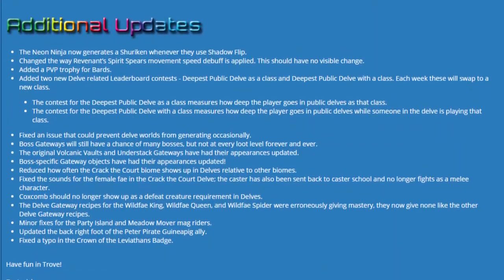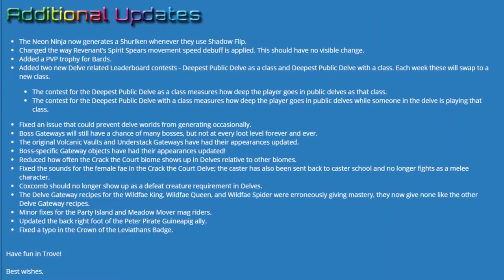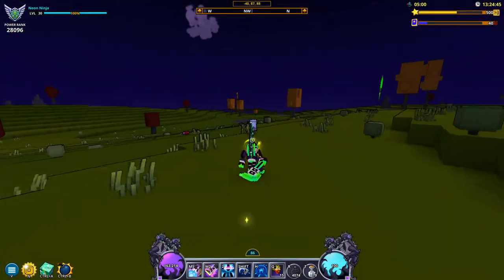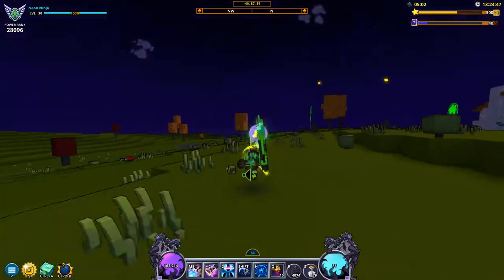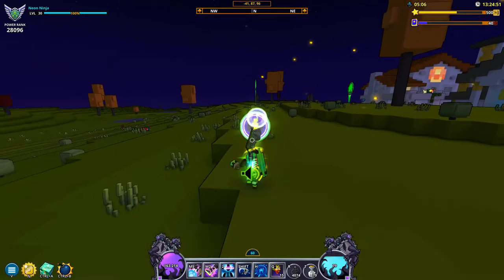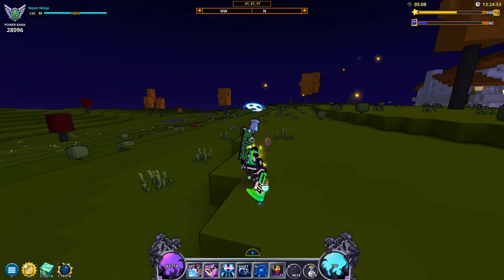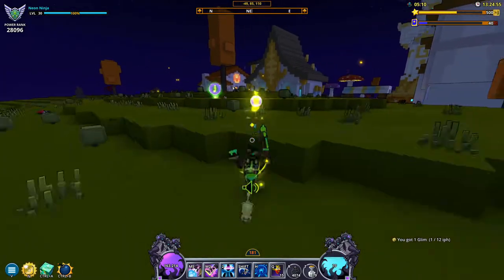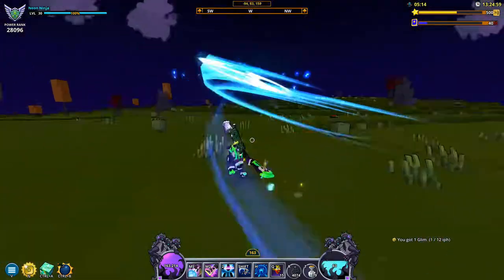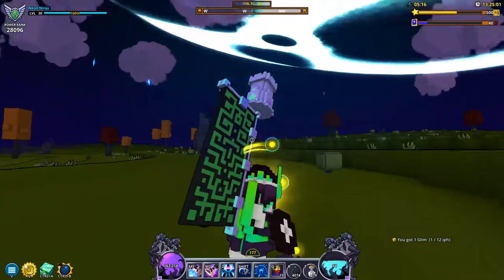With that all being said, the additional changes in this update are a saving grace because they're actually good. My favorite change is that the Neon Ninja now generates a shuriken whenever they shadowflip. This is an amazing change since you can build up shuriken charges while traveling from dungeon to dungeon, resulting in full shuriken charge and a free route — if you have the class gem — by the time you get to the next dungeon.